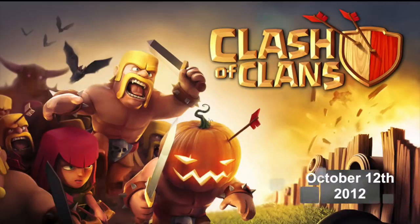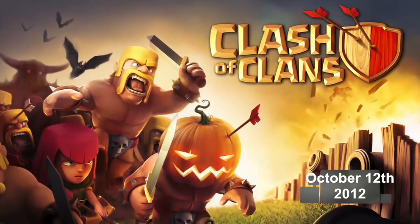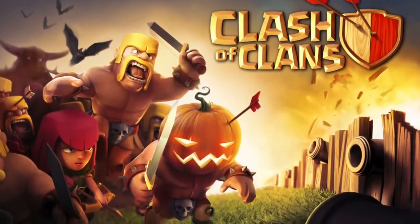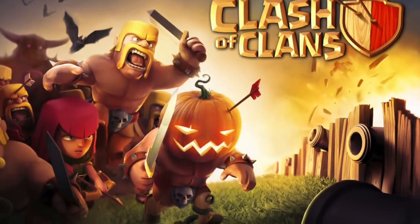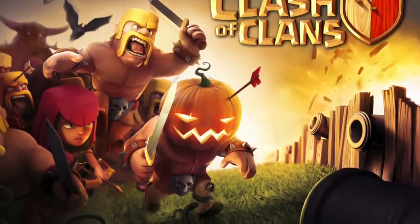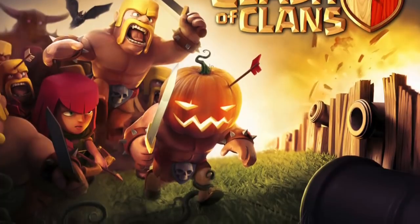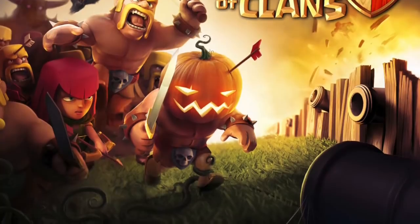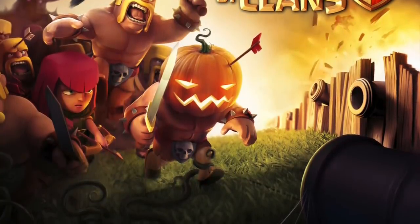The next one was released on October 27th, 2012 — basically the same thing, but they added a pumpkin head and some bats flying in the background. In this Halloween version and the previous one, they added an explosion on top of the cannons and walls with a barbarian going flying out. On the barbarians' belt, they changed it again, adding skulls instead of the checkered flag. So that is pretty neat.